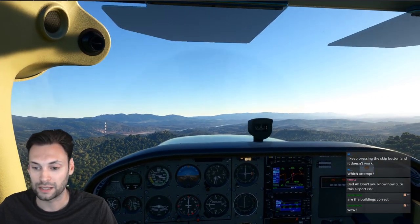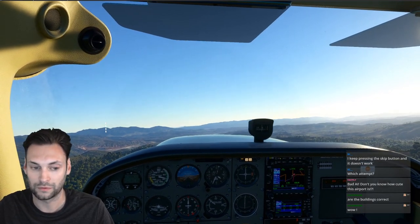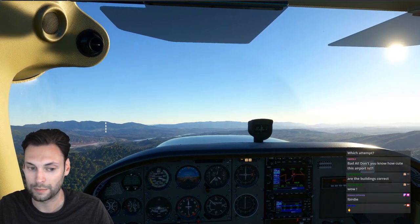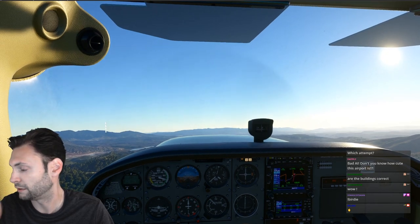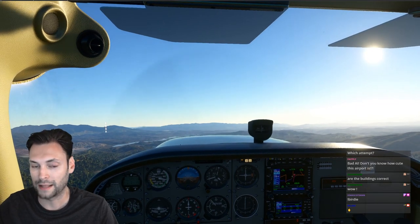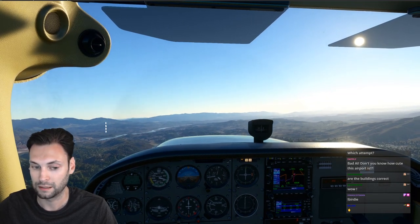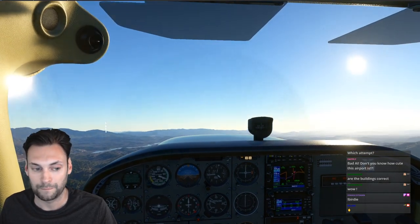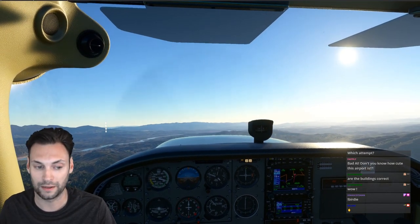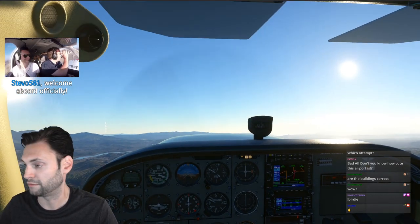We're about to fly into an airport where the buildings are going to be absolutely correct. I'm gonna land on runway 8, enter a left base, then taxi to depart runway 25 or 26. That's the landing and departure I did when I went to Burbank, so I'll at least have a little bit of an idea from my experience of what it looks like. Then we'll check out the terminals and everything around.